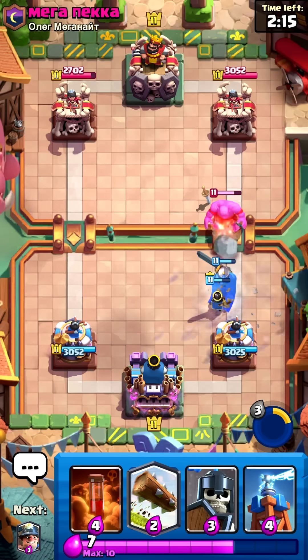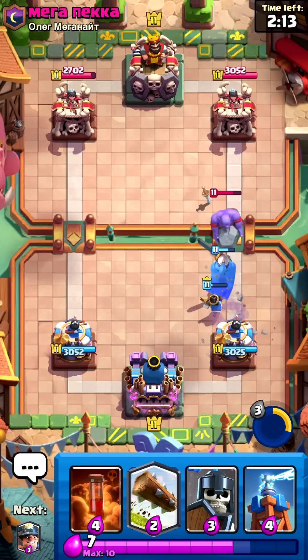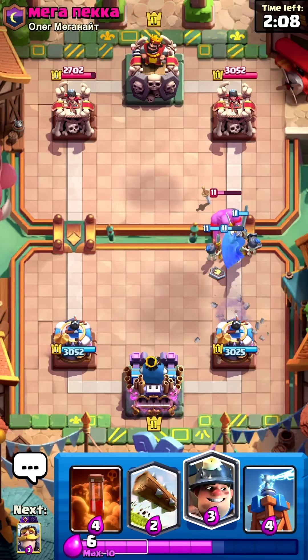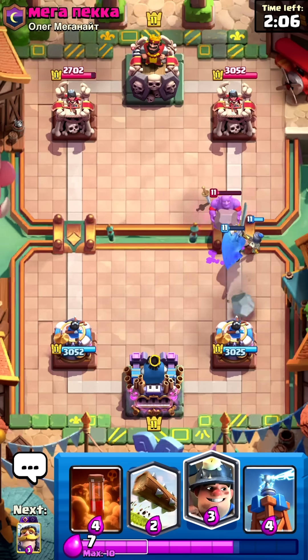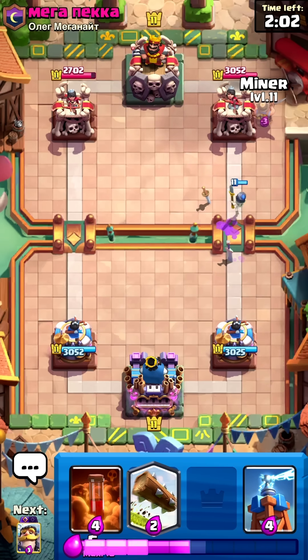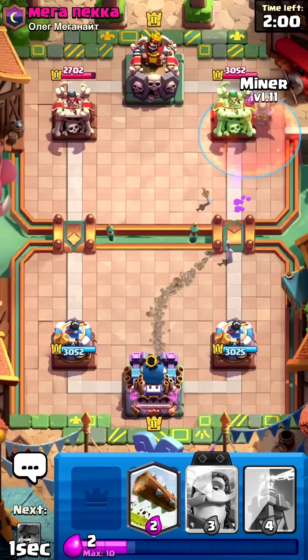Next up, the table layout. Think of each row as an arena level. Every time you climb, your atom unlocks a new energy level for its electrons. And those columns? Those are your card families. Elements in the same group share the same playstyle, because they've got the same number of valence electrons.